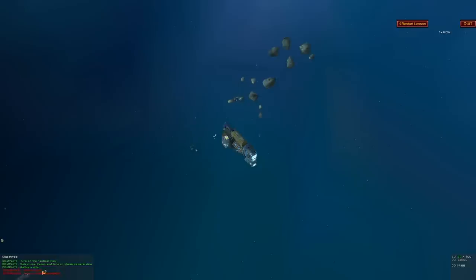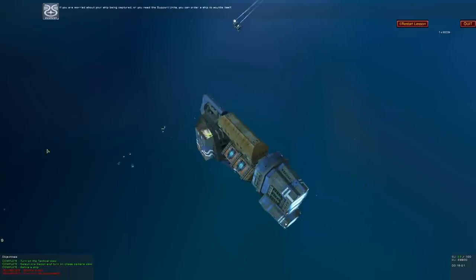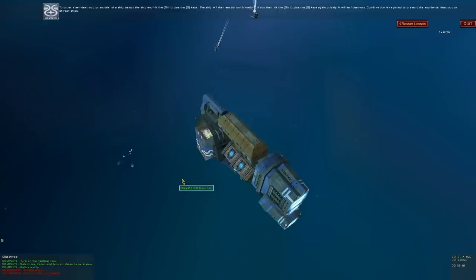Last but not least — scuttle. If you are worried about your ship being captured, or you need the support units, you can order a ship to scuttle itself. To order a self-destruct or scuttle of a ship, select the ship and hit Shift+S. The ship will then ask for confirmation — if you hit Shift+S again quickly, it will self-destruct. In single-player missions you can use time compression. This is the end of the Homeworld Cataclysm tutorial.